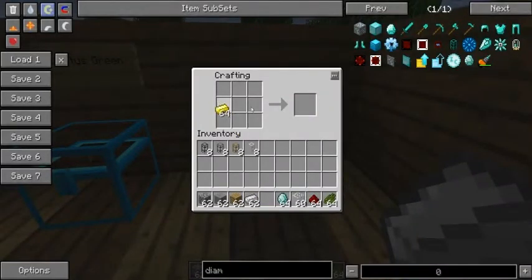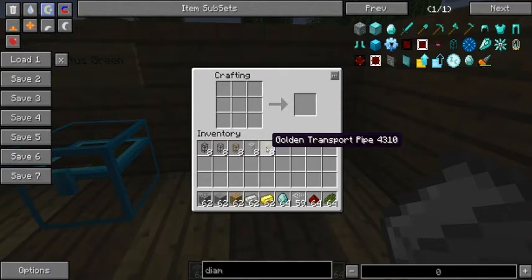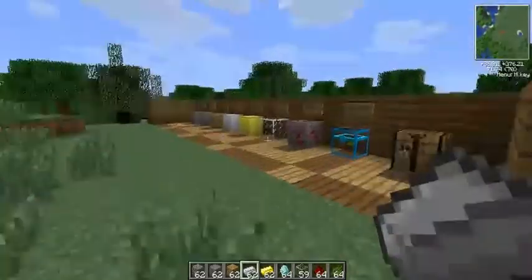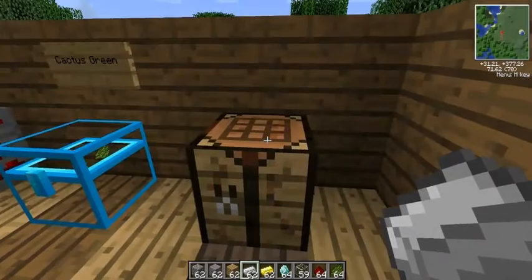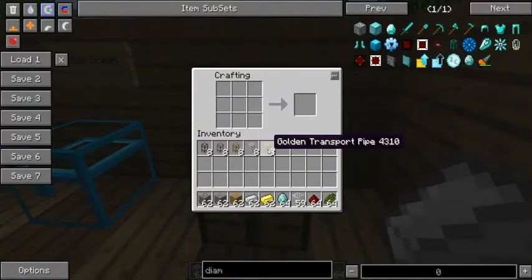Back in our crafting table, we're going to go ahead and make a gold transport pipe. The golden transport pipe will basically speed things up in a pipe network. You place that in the network and any items going through it will be transported faster. Now if I recall correctly, in this version of the mod you can actually put a redstone signal to the transport pipe. On second thought, I am going to go ahead and demo the golden pipe later, because it will be better demonstrated once we have engines. Note to self: golden transport pipe and wooden transport pipe need to be demoed next episode.